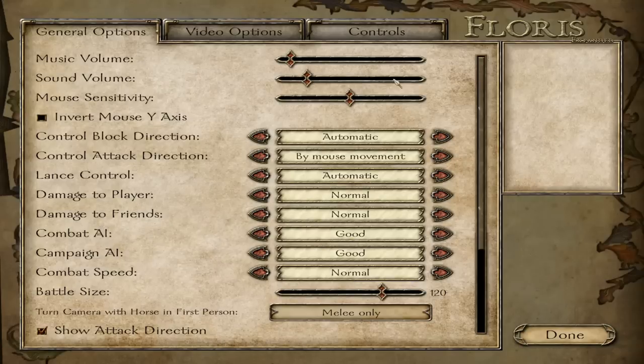I just went into the options menu mainly to show you guys the difficulty I'm playing on. Control block direction — this is one of the really difficult ones to learn. Set to manual, the combat system works like War of the Roses: you determine your block direction and attack direction by moving the mouse.